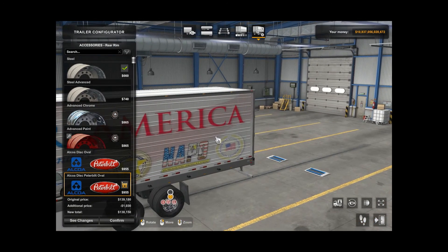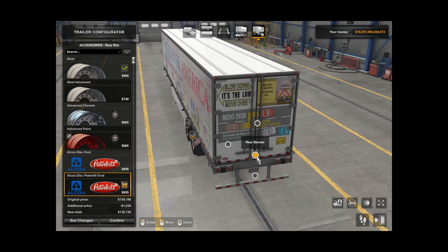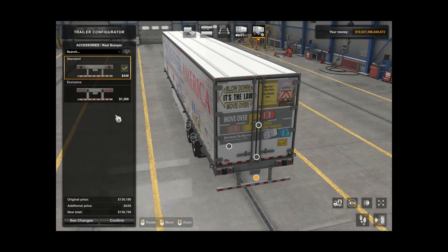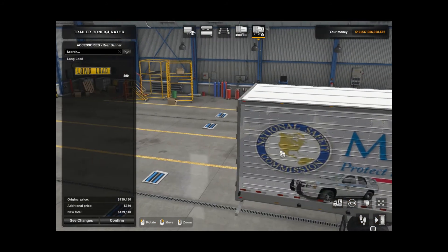We're going to go around the back of the trailer and see what we can do. I like the rear banner, but we don't need a rear banner. Rear mud flaps — I think I'm going to use these. The bumper — we're going to change out for newer lights, a little different style. This one will get you a wide load banner or a long load banner, which we don't need on here.